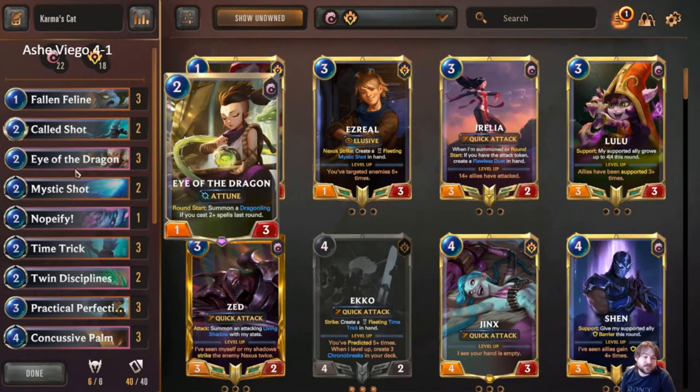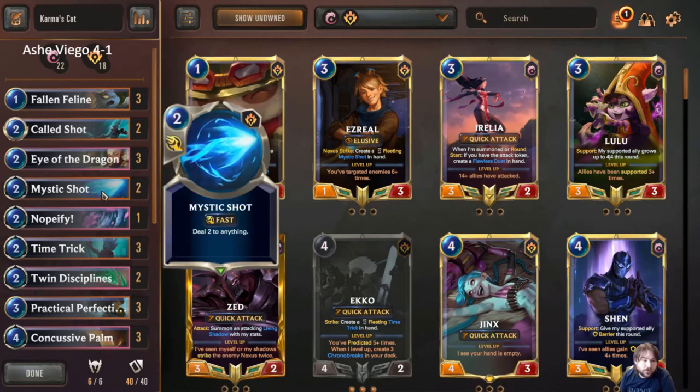Scatter Pod, which we'll get to in a minute, is also a win condition hypothetically. If you're playing a Karma deck you need to be playing Eye of the Dragon almost all the time because Karma likes lots of spells and Eye of the Dragon can always be played with Karma — there's no reason not to.